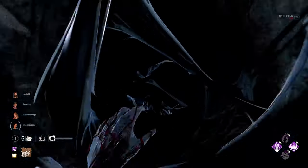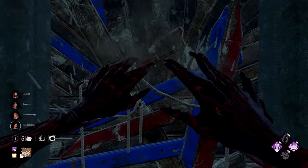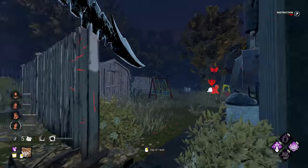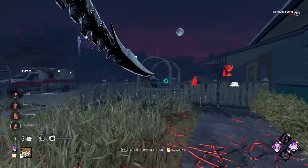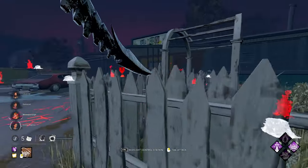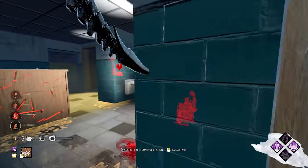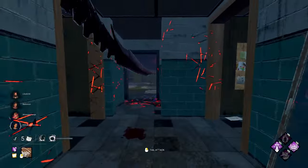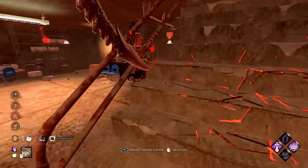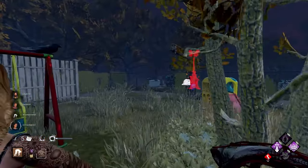Go through the tunnel — I see somebody straight away. They're all up here; I might actually break this — that's probably the wise play. Good first hit; she slow vaulted, she was trying to be sneaky. It didn't work. We get a quick down — very well played. She's got Boil Over; is she doing an Adept maybe? Adept Kate?